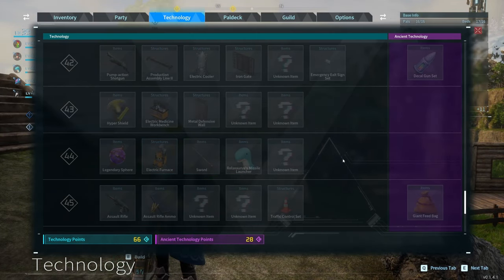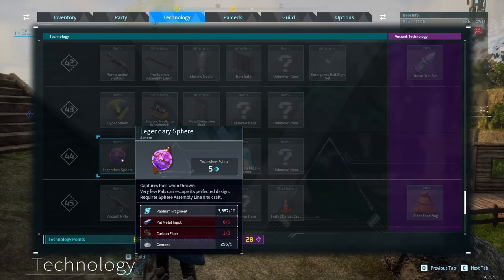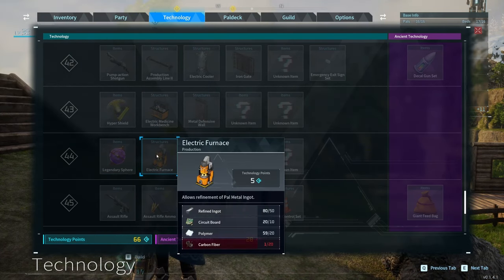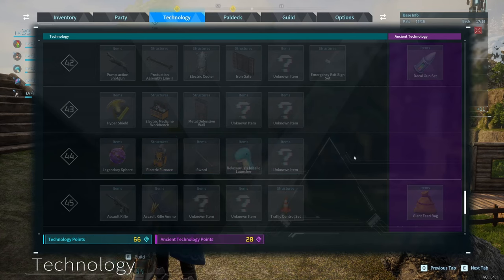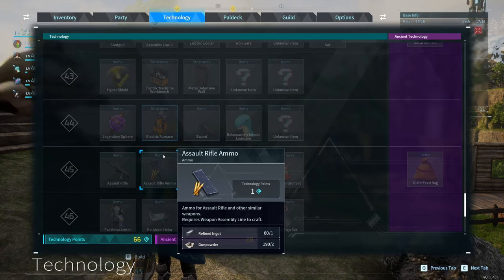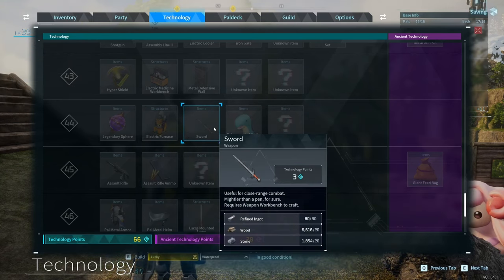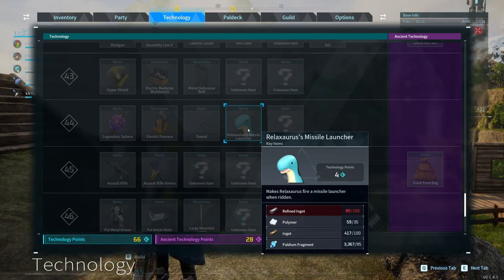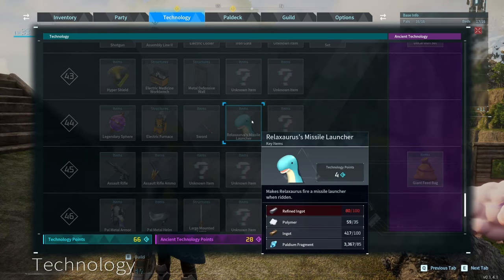At level 44 we get a few things. One, we get legendary spheres, which are incredible. They're our best spheres in the game, and we're definitely going to want a lot of those for when we're catching level 50 lucky pals. Also, we get the electric furnace, and this actually unlocks palmetal ingots. Now, we have quite a few blueprints for palmetal armor, so we'll be able to immediately create the best armor in the game.